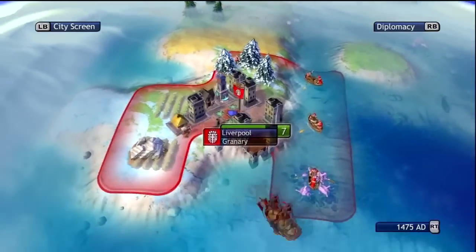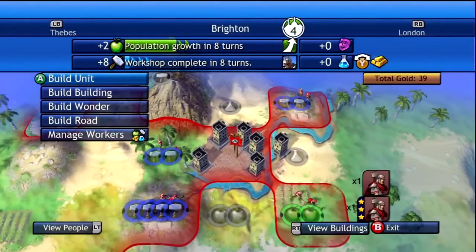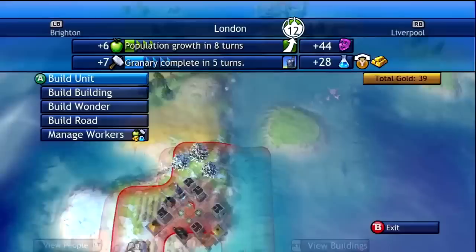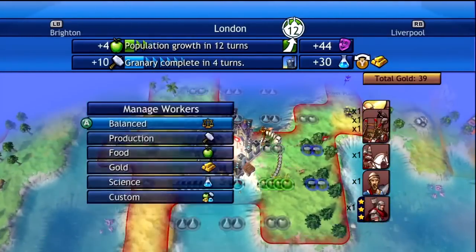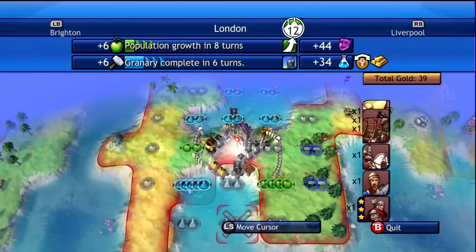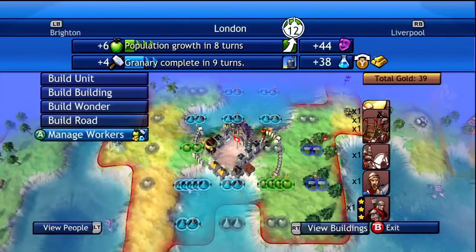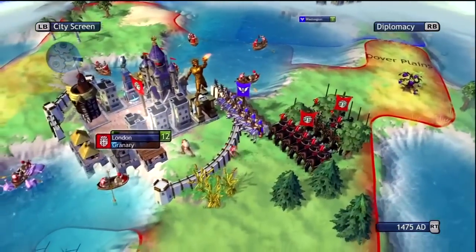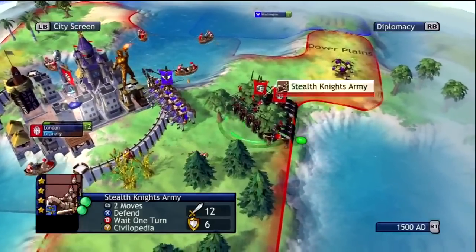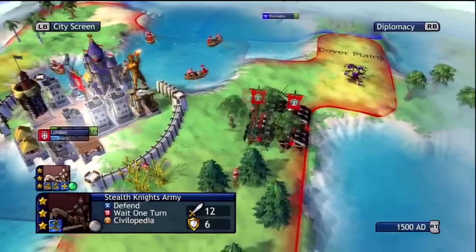For Liverpool we also need the granary so we can start helping that city grow a lot faster. We're still building some knights in there; the barracks should be done soon. Things are looking okay — checking the tiles, now we have 34 because of the library. London looks very good from a defensive perspective, though I'm not sure what's gonna happen if they start coming with riflemen, which probably means cannons too. We have two armies of knights doing all the dirty work outside London, so we'll keep them in the forest for now.